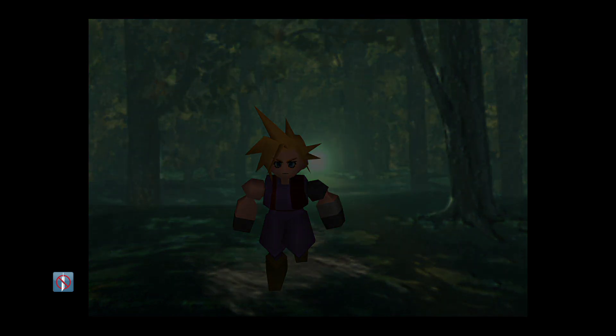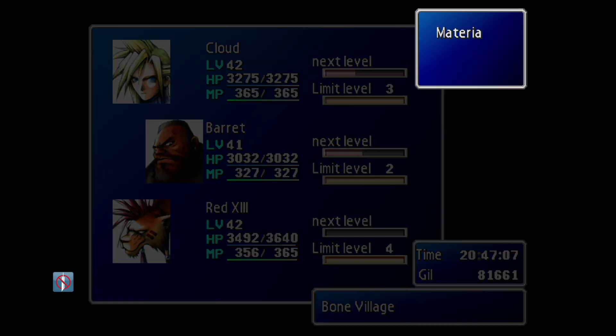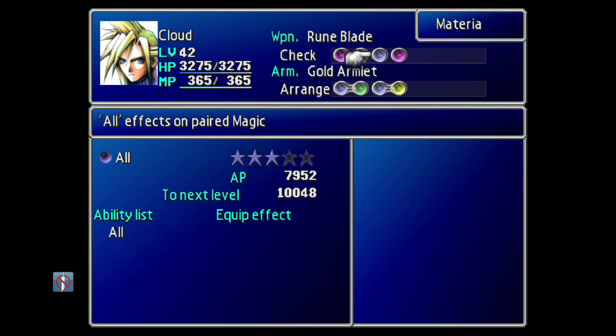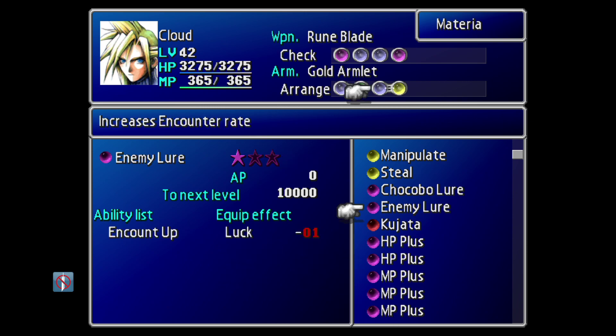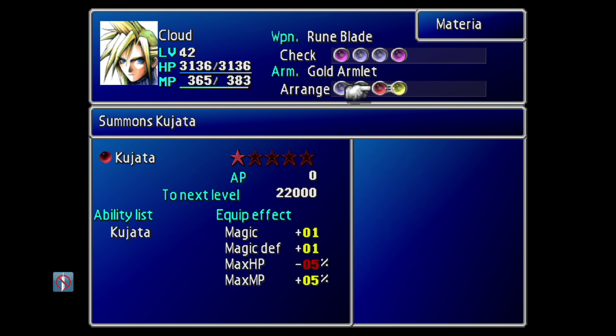Let me just briefly show you the Kajata materia in an equipment slot. Let's go ahead and throw that in. As you can see, it doesn't have an element associated with it. We'll just go ahead and test it in battle.